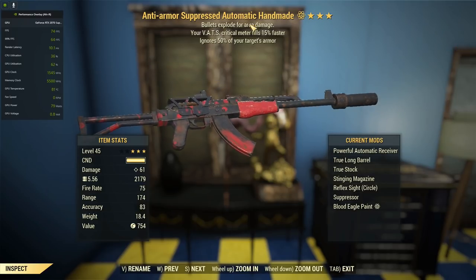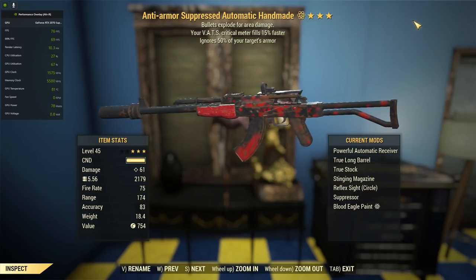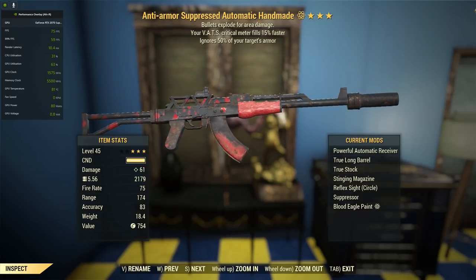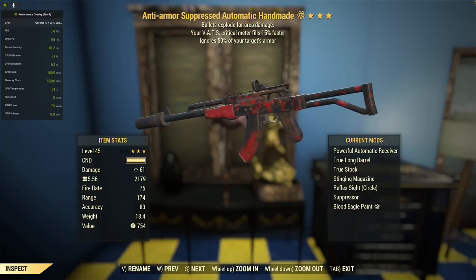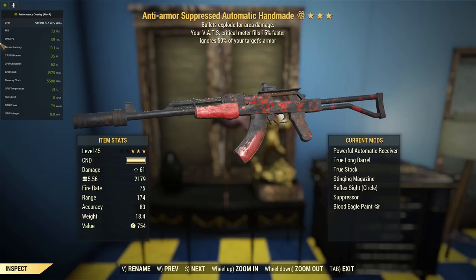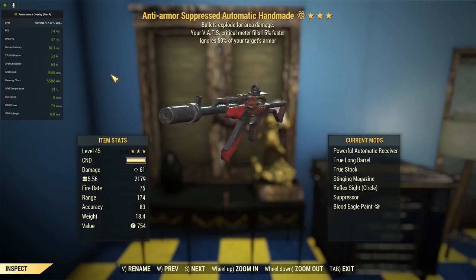G'day, this is Captain Ubin. This is an anti-armor handmade with bullets exploding for area damage and VATs criticals filling 15% faster. So if you were getting bored of the bloodied thing I've been doing — just testing out what worked our previous patch — here's something different. It's an anti-armor handmade, anti-armor explosive. Very popular.